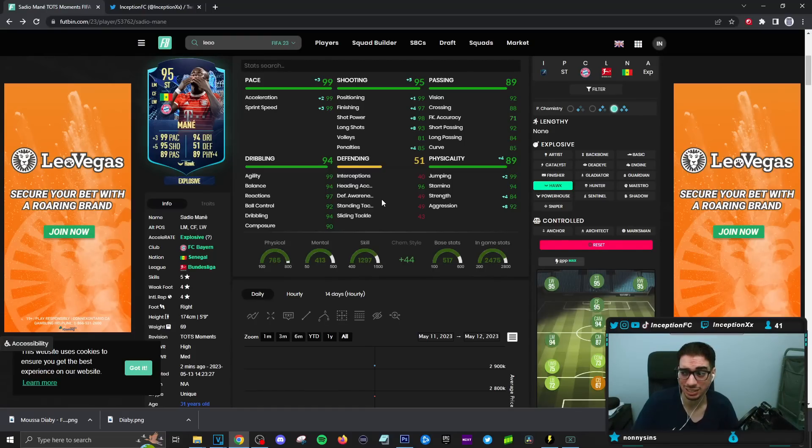Heading accuracy — he has 96 heading accuracy with 99 jumping. So if you use a card like this in the side positions and get into the box off a cross for your left wing or right wing, and you want to score a header, he's actually going to be capable of hitting those.